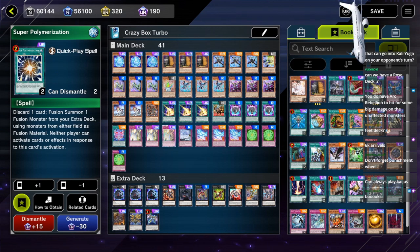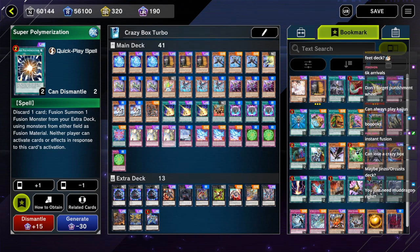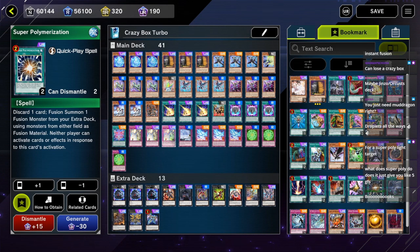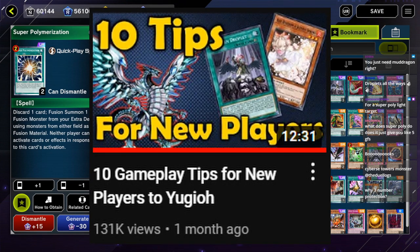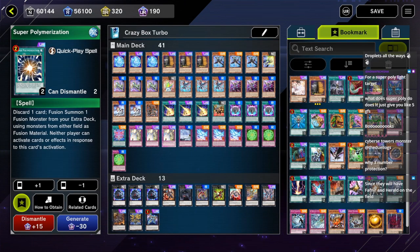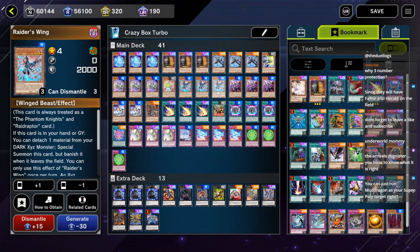As an old-school duelist who stopped after LOB — Gemini Elf OP days — any advice to start over after 20 years? I have a video called '10 Things You Should Know About Playing Yu-Gi-Oh!' — I'd highly suggest watching that to learn the basics of the meta game, and then learn how to play Eldlich or Aleister the Invoker. Those are two very good decks and engines that are easy to learn. One of the best things when starting off is winning a lot with cards that aren't complicated, and those two archetypes will accomplish exactly that.